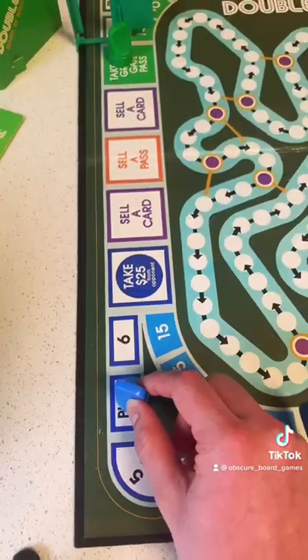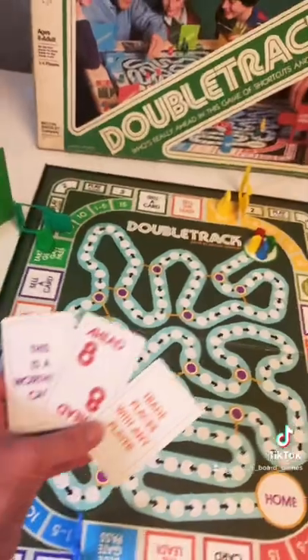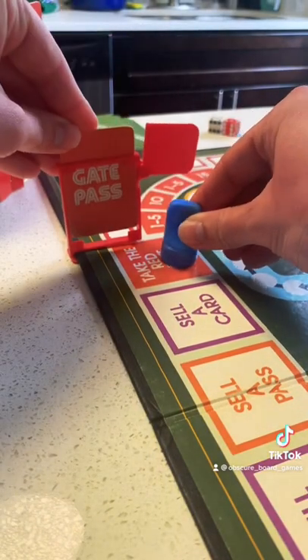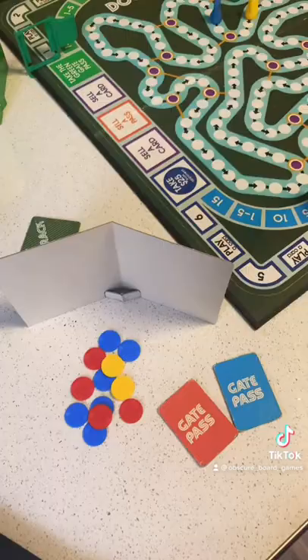Move your large pawn around the outside, using cards and board spaces to acquire gate passes, chips, and to move your small pawn along the inner track. Use your chips to secretly bid on more cards, gate passes, or even bid to take first place along the inner track.